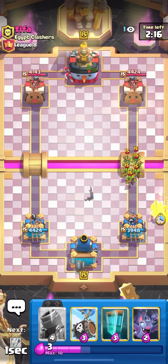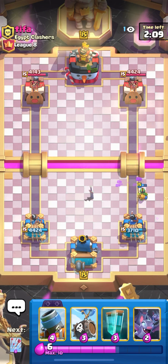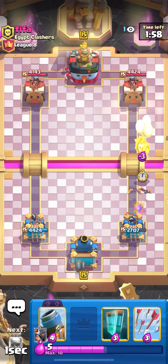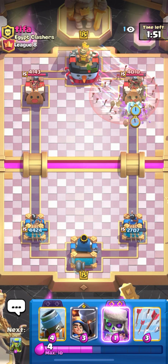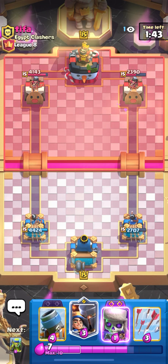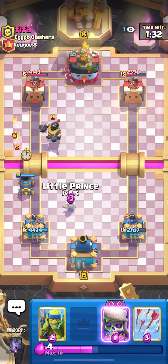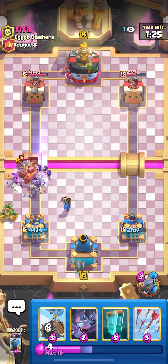Let's play spear goblins to distract the goblin gang. Okay, that was an okay defense. He's playing kind of aggressive — hog! He played zap too. Let's clone if he doesn't play firecracker. The clone worked — he missed the arrows on one of the skeleton barrels and that's getting a lot of damage. Let's play mortar left. We need to start cycling our mortar because it's evo. We're gonna evo skeleton his mega knight and try to juke his zap.